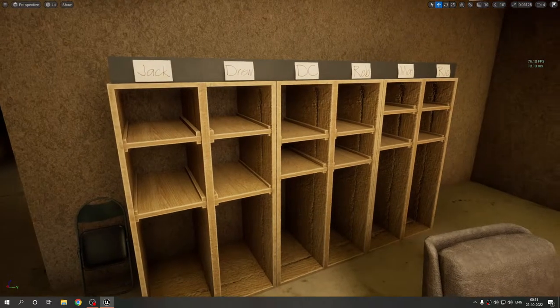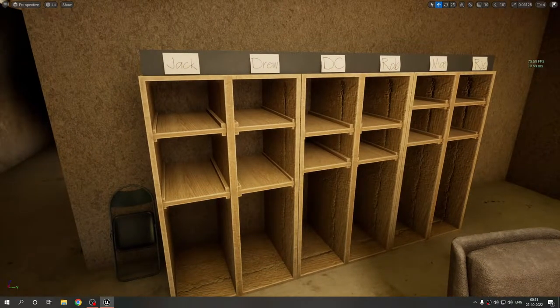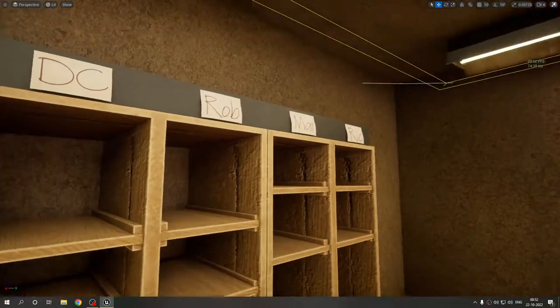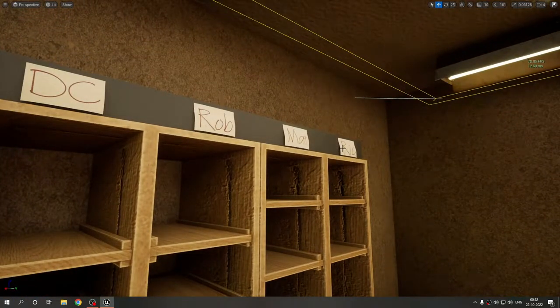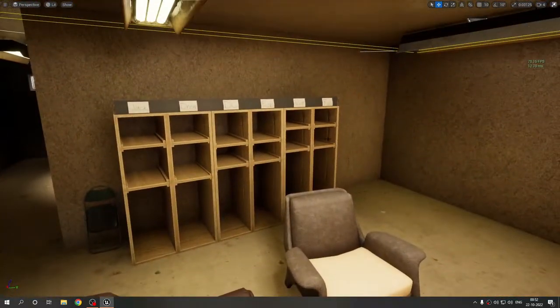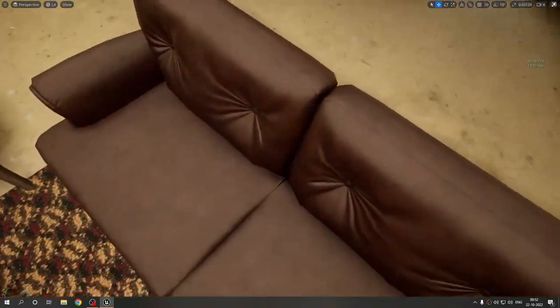I'm officially revealing the characters' names now. The protagonist is Jack. One of his good friends is Drew, another is DC, one is Rob, another is Matt, and the last one is Rick. They are heavily inspired by — basically adaptations of — the real soldiers, the GRS operators, but I've changed the names for privacy and copyright reasons.